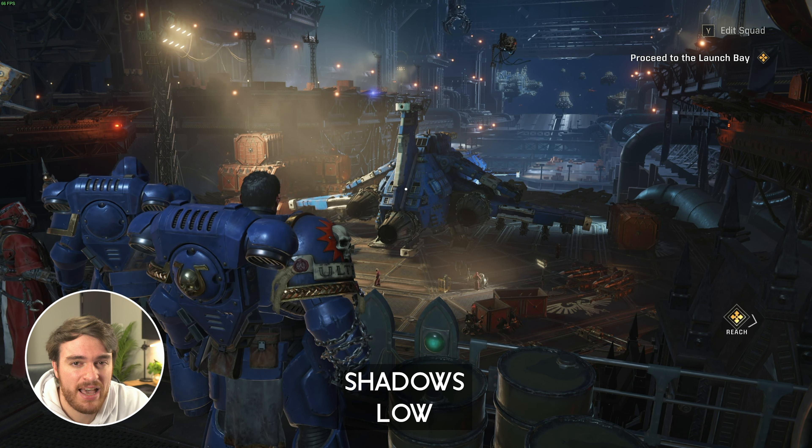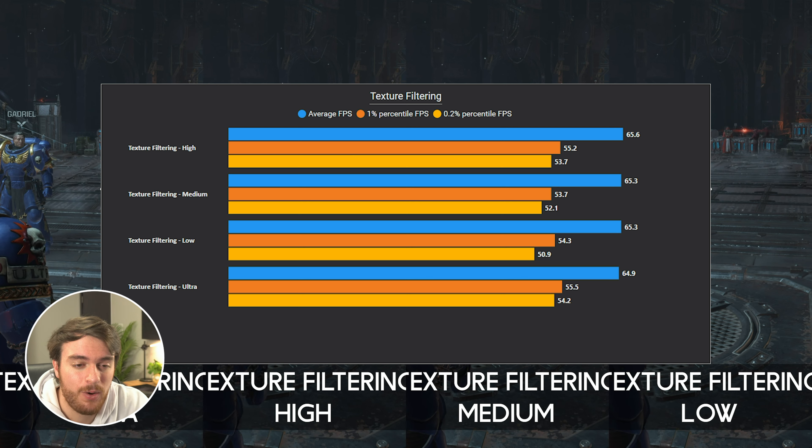Texture Filtering is mostly visible on things like grates, and the Options menu shows a railroad. The higher the better, but there's almost no FPS difference between these, so I'd recommend just cranking it all the way up.